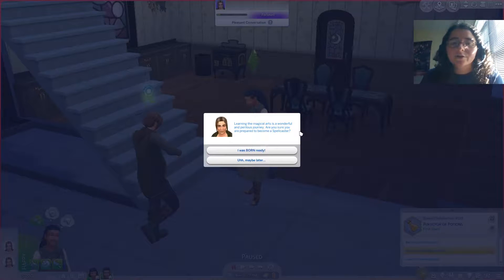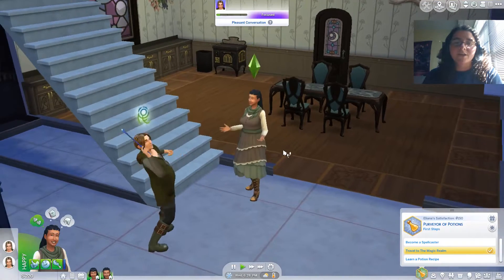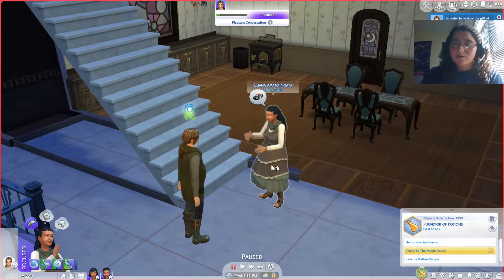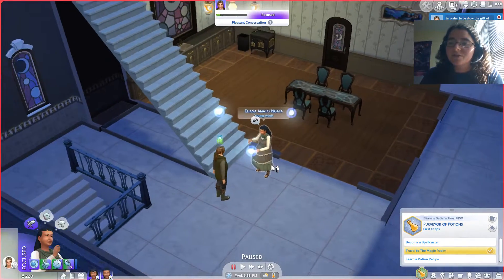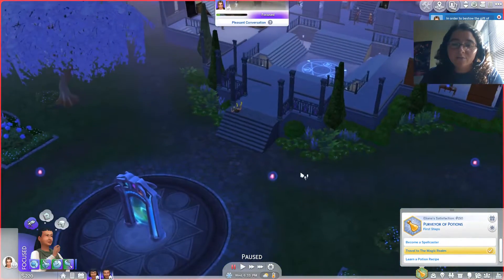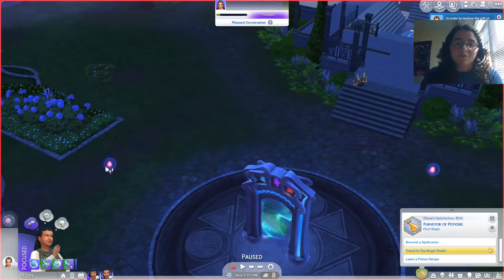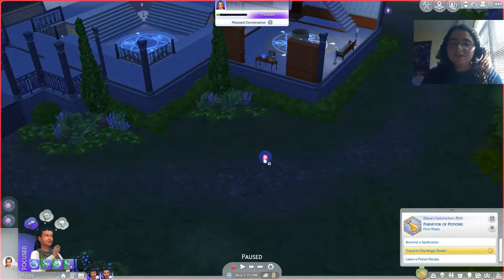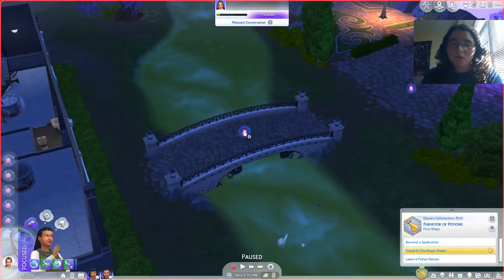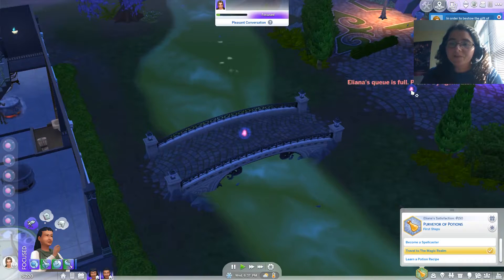'Learning the magical arts is a wonderful and perilous journey. Are you sure you are prepared to become a spellcaster?' I was born ready! So they're both trying to become spellcasters. 'In order to bestow the gift of magic upon you, I will need seven magical motes. I have granted you motesight in order to see and retrieve them. Search the realm for motes and return to me quickly before the spell wears off.' The spell is eight hours long, which is not too bad. We get these magical orbs and we have to collect different motes around the realm.